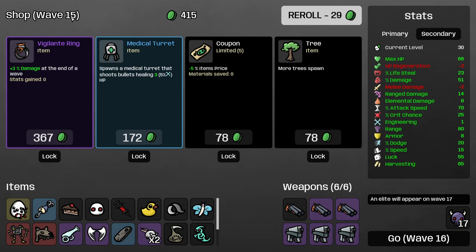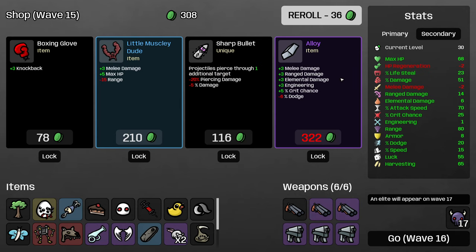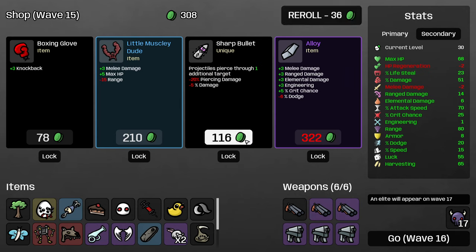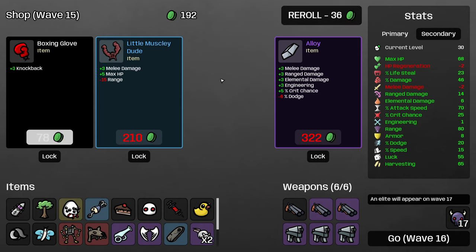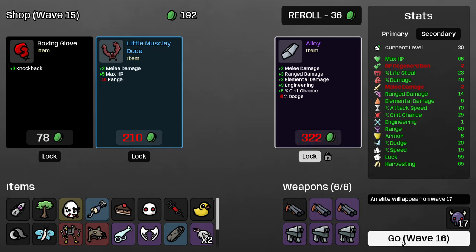Vigilante ring is going to be worth waves 16 through 19 — 12 percent damage. I don't think that's worth 300 materials at this point. Sharp bullet on the other hand is great — that's what we've been kind of talking about needing for the whole game. And I will lock in this alloy — crit chance and some ranged damage is really nice.